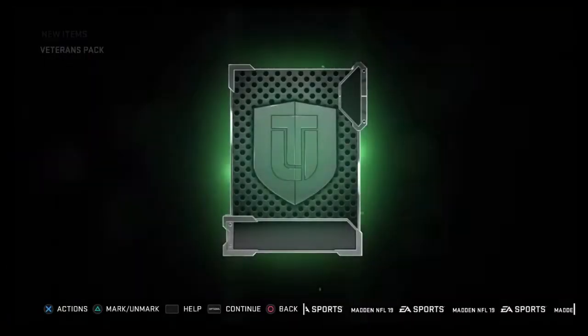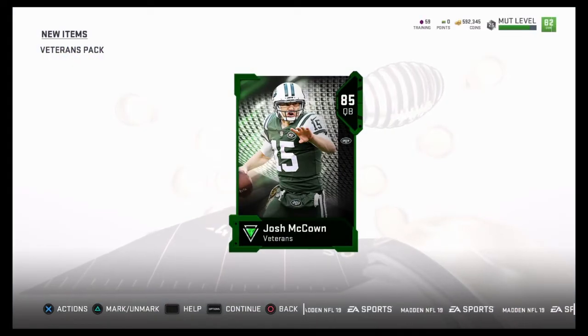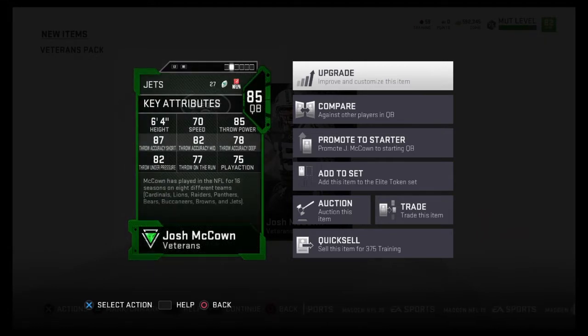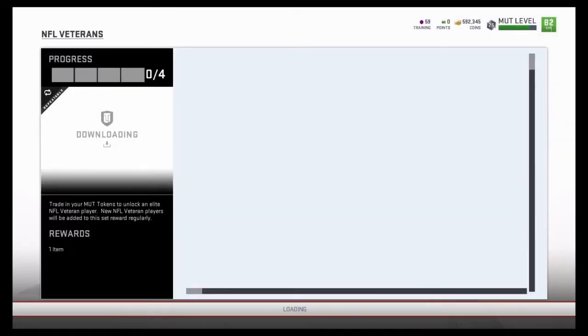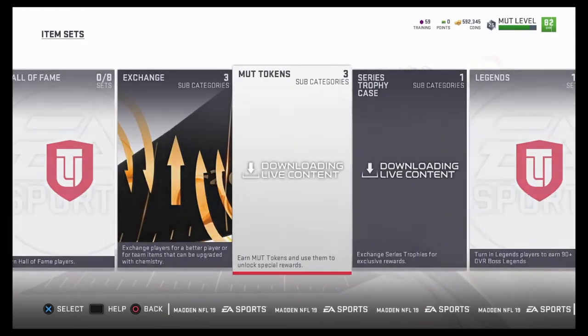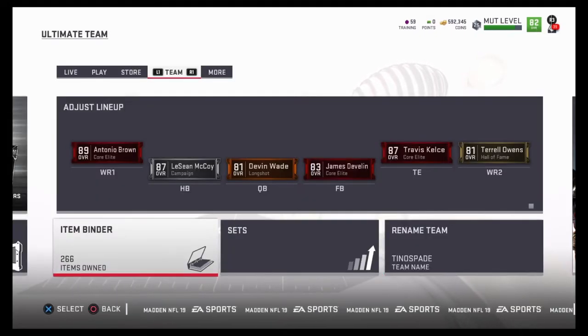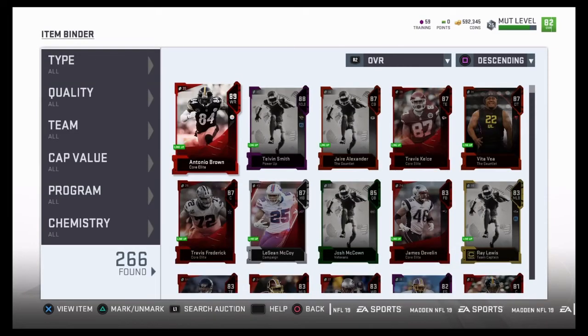You can see right here I actually ended up pulling Josh McCown, and not something I was really looking for. I knew there was a good chance I wasn't going to pull anything good. Stats look decent, you know, decent pocket quarterback, but I didn't really have any interest in this guy. I definitely had no interest in reviewing him, so I decided to quick sell him. He was going for about 55k at the time of the video — this happened like maybe an hour ago — put him on the auction, he sold within like 15 minutes. Got 49,700, so basically 50k. Not too bad.